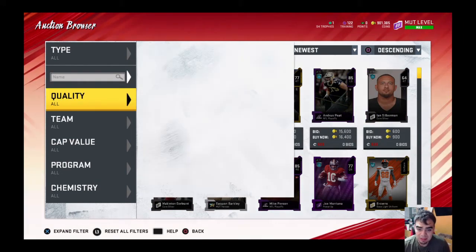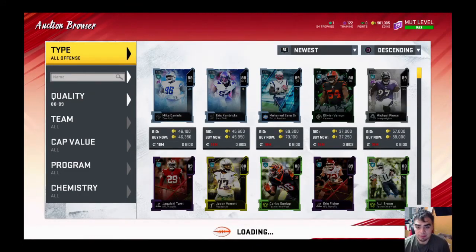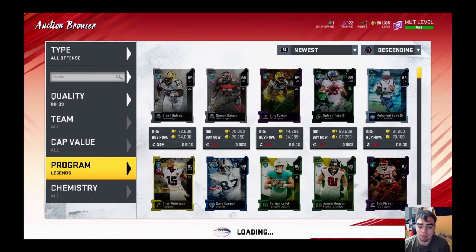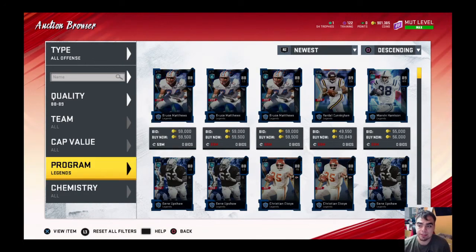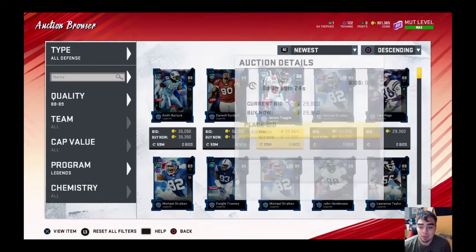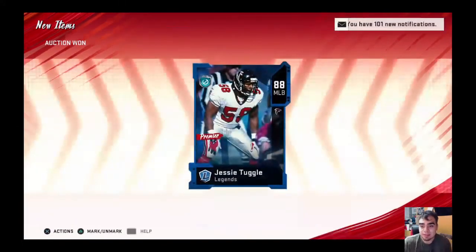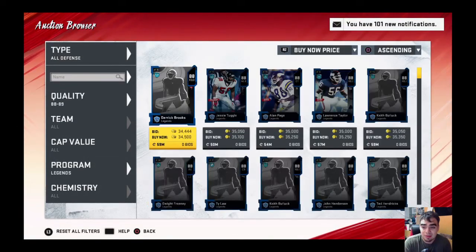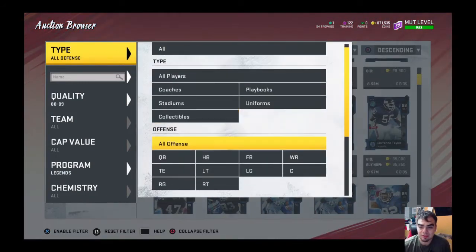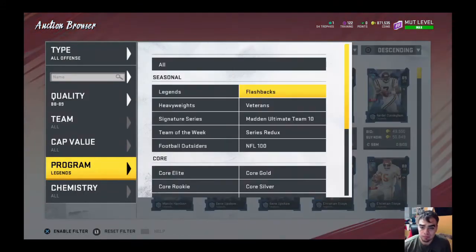My last section where I still make bank is the 88 to 89 tier. Some of these guys I just snipe and throw into the sets — like those 91 to 92 redux packs — and see if you get lucky. At 29k I think that's a steal, and you can make profit off that at 35k and so on. This is always my money tier because it's not over-flooded yet and I have it at the perfect tier of it being fresh.